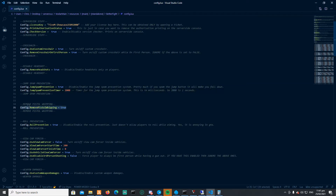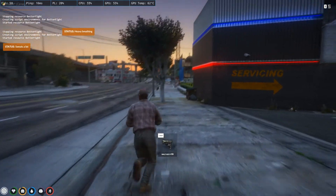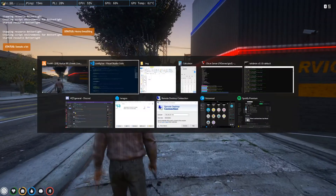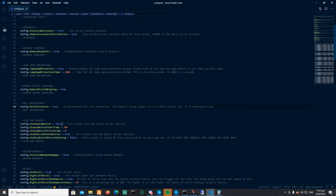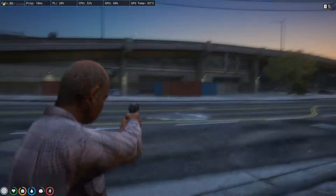Then we have 'remove pistol whipping' — you know the animation where you have a gun out and it does that melee hit animation? If you want this disabled on your server, just set it to true. Then there's roll prevention, which does exactly what it says: when you aim, you're not able to roll.